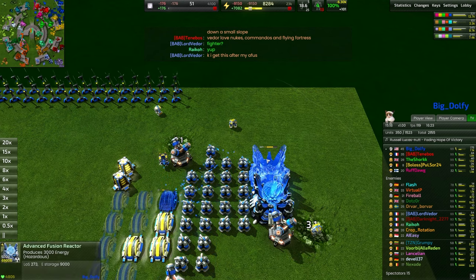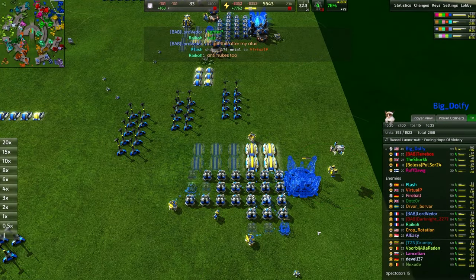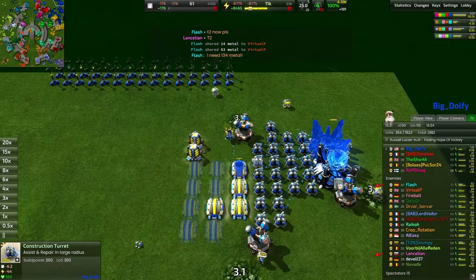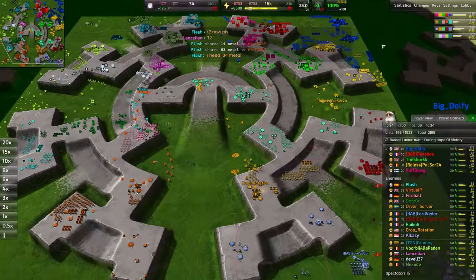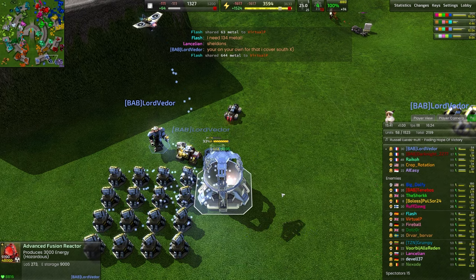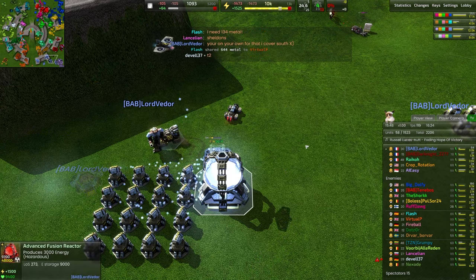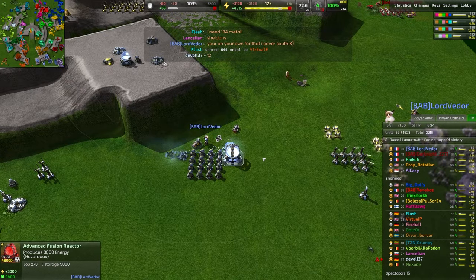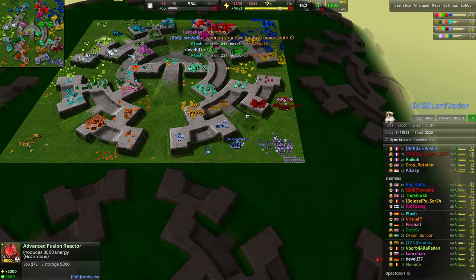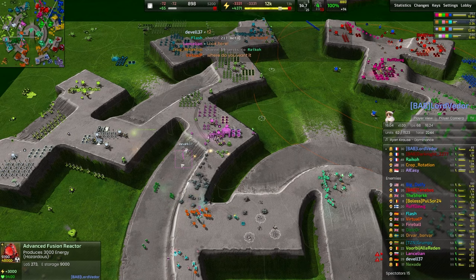Dolfie also has an energy converter starting up and another T2 constructor working on stuff — he actually has a lot of T2 constructors working all over the place. Busy man trying to eco as quickly as possible to make sure his team has a competitive edge into the T3 late game. Lord Vador finishes their cortex advanced fusion reactor — a little bit cheaper, so a little easier to finish. That's going to mean Lord Vador can begin transitioning into the proper late game economy. Anti-nuke comes up too — always important to have anti-nuke coverage everywhere.